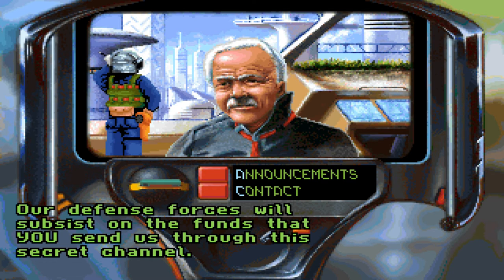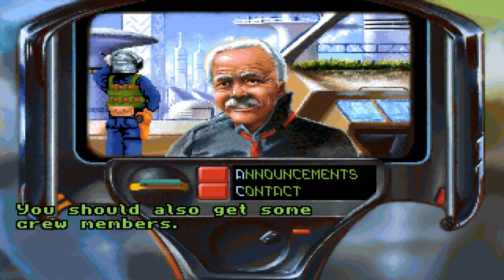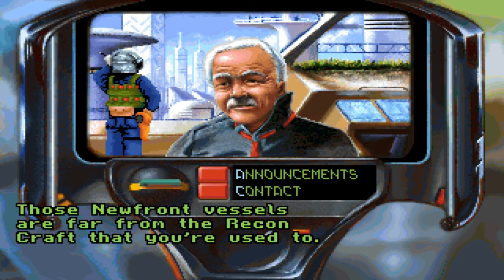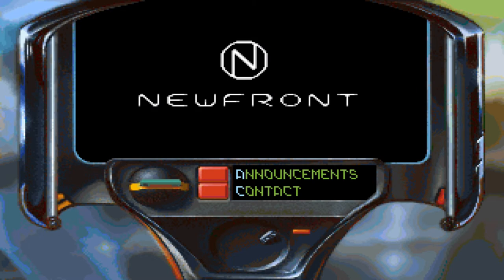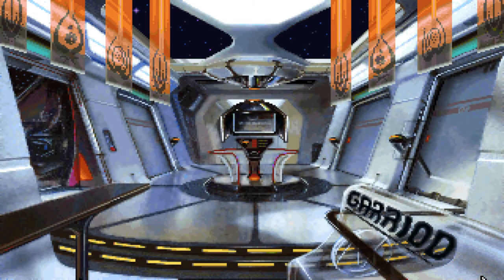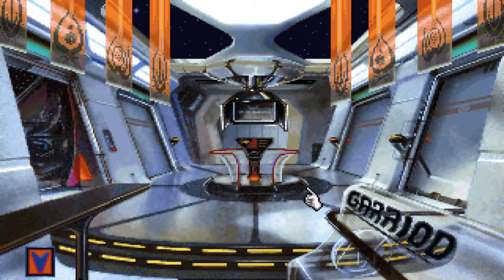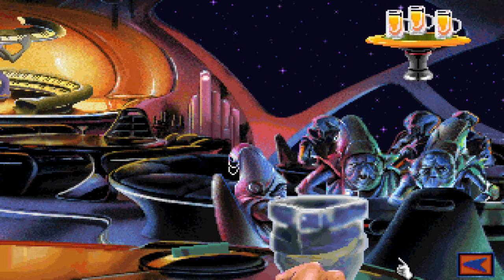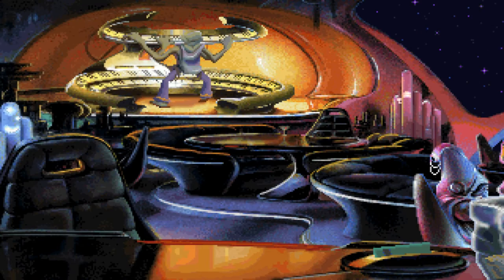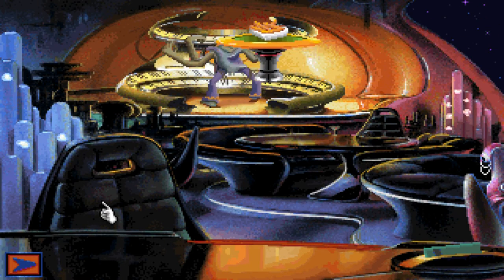I gotta make enough money to help pay these guys every day, and I want to get crew members. There are different parts to every base - I think there are three big bases here in this sector of space. Here's the communication thing - I think this is the bar, yeah this is the bar. You get to drink from your glass - it even warbles and there's a band. If someone wants to talk to you, maybe join your crew or give you some information, they'll be sitting right there.